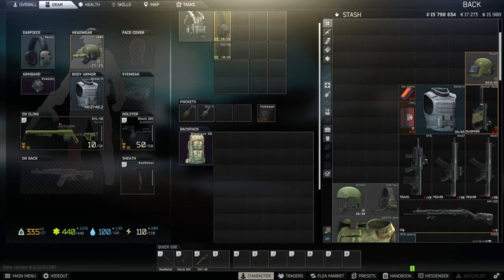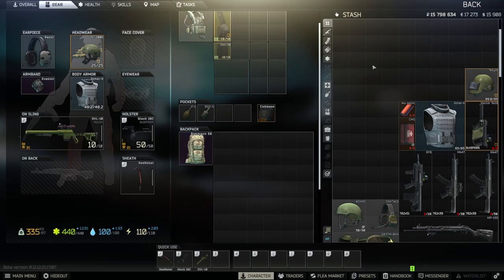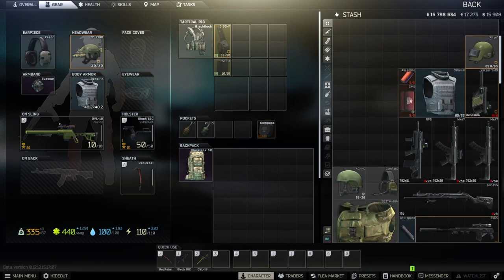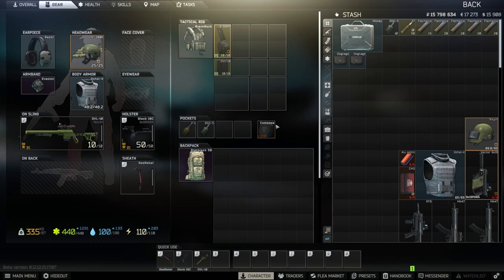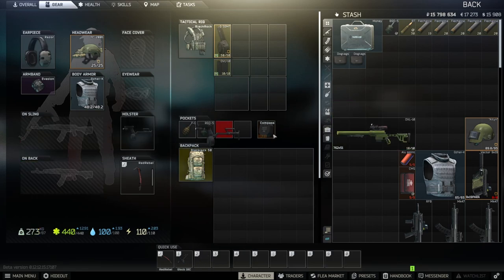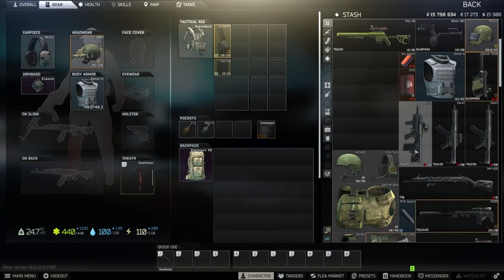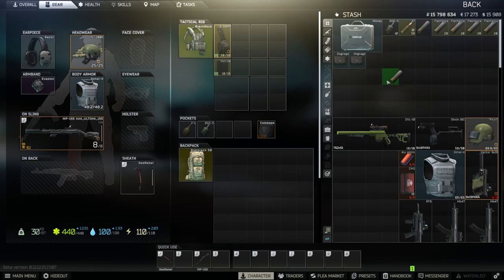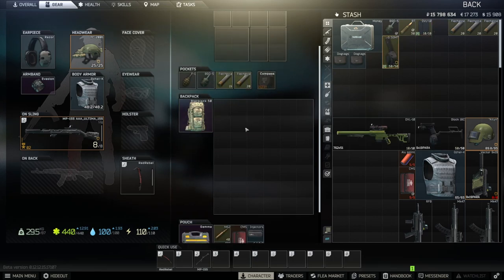Hey everybody, alio3300 here. Today we're going to go over a loot guide for Woods. We'll start with a loadout. In my inventory, this is personally what I run — it's very subject to change based on you individually. What I like to do right now is remove those, and normally I'd run something similar to this with the AP20s. I'd run something like this and do it at night.